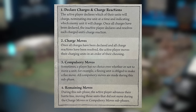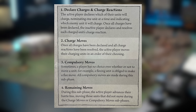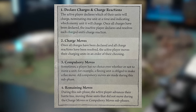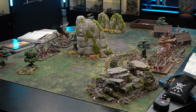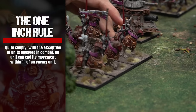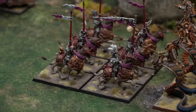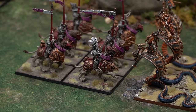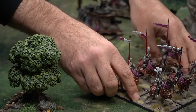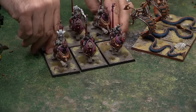The units in your army can act in whatever order you wish within each sub-phase, providing that you complete one sub-phase before moving on to the next. There is one rule of movement that applies throughout the game — the one-inch rule. With the exception of units engaged in combat, no unit can end its movement within one inch of an enemy unit. A unit may pass within one inch of another unit during its move, but must have one inch between it and any enemy units at the end of the movement.